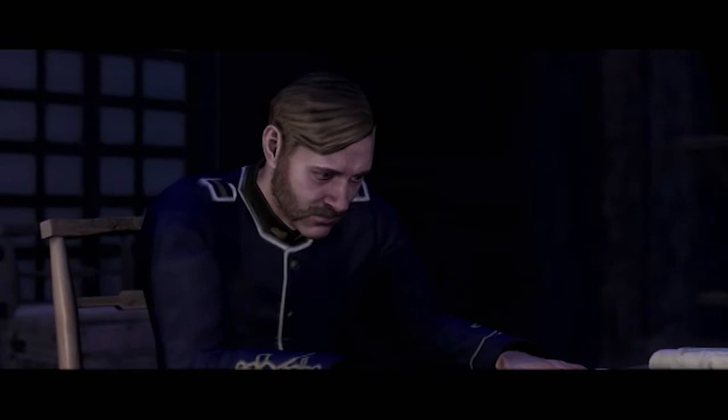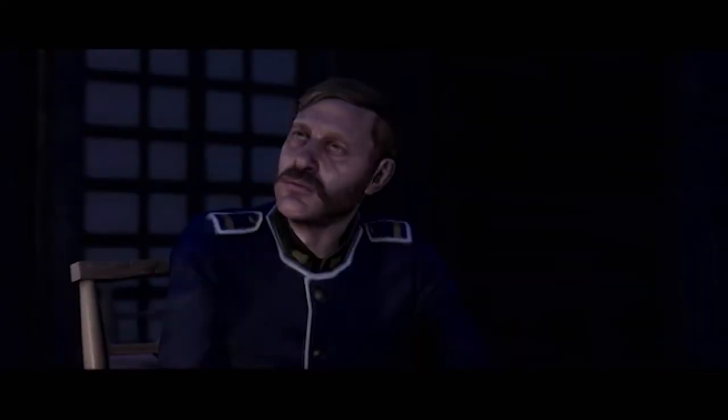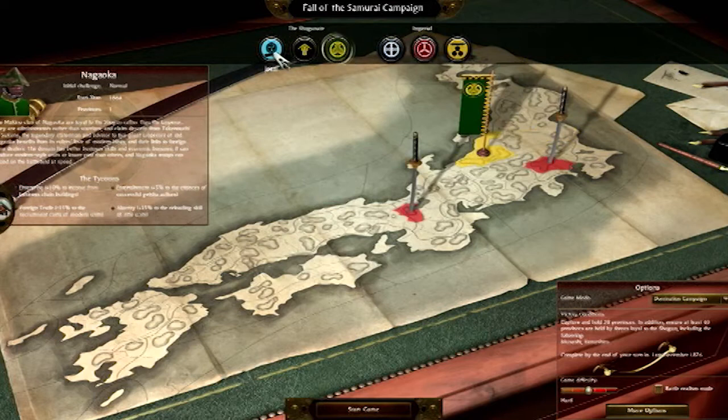While the original Shogun 2 was set way back in the 16th century, Fall of the Samurai fast forwards 300 years into 19th century Japan. Guns and cannons are everywhere, and the influences of foreign powers are growing, triggering the Boshin Civil War. As you begin your campaign, you need to pick a side — either fight to restore the Emperor's rule over Japan, or maintain the Shogunate. Whichever side you choose, the way of the Samurai is dying out, and now it's guns that rule the battlefield.